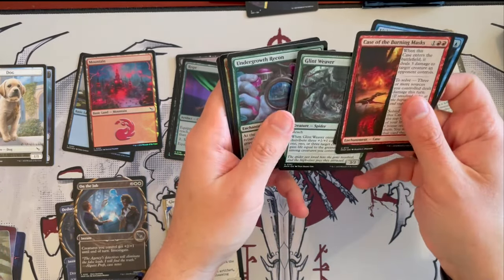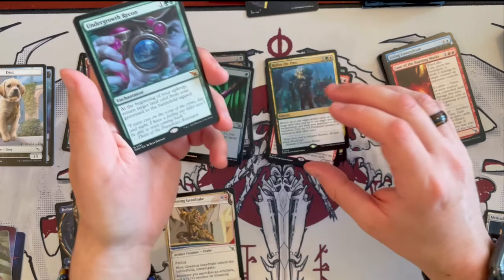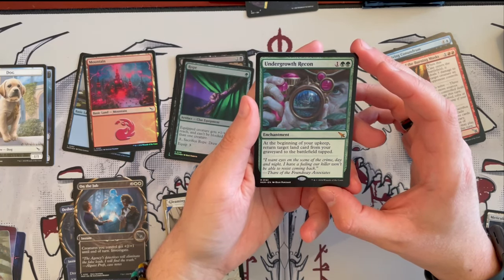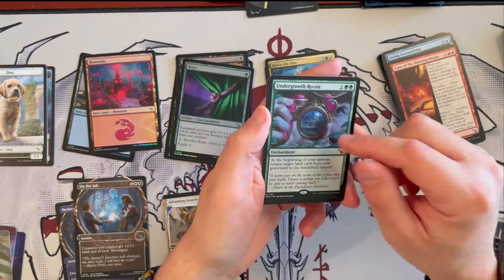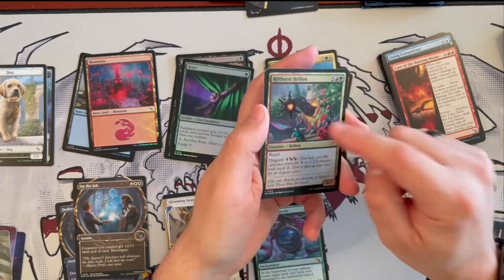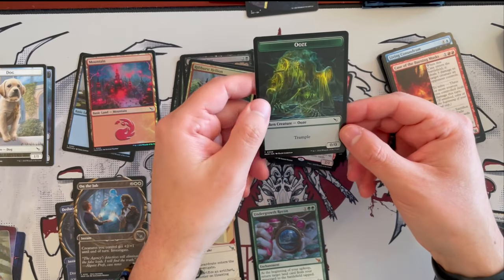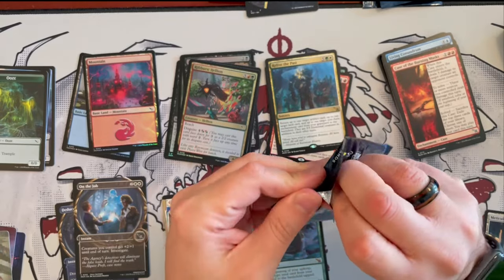Case of the Burning Mask. Giant Weaver — always cool. Breacher. And Undergrowth Recon — this is our first mythic. It's an enchantment that costs 3 with two green pips. At the beginning of your upkeep, you return a target land card from your graveyard to the battlefield tapped. If you're in a land-matters deck, this would be important. Rift Burst Helion in foil, and then a Forest and an Ooze token with Trample — not as cute as the puppy, but almost.